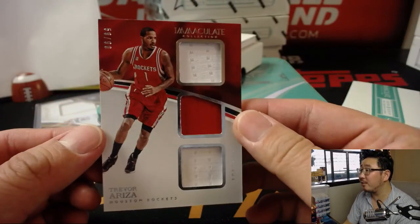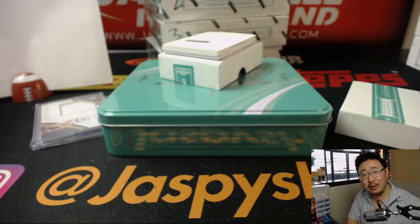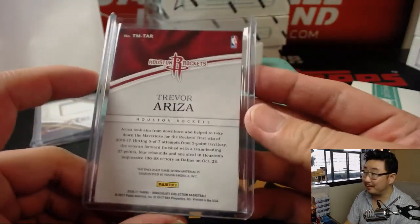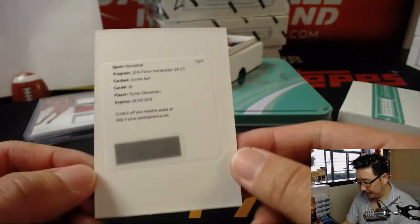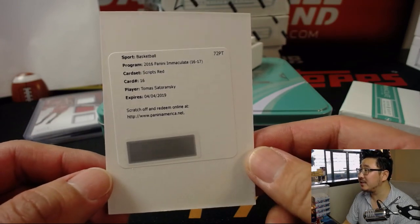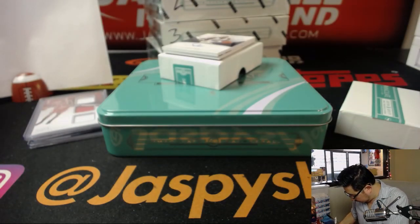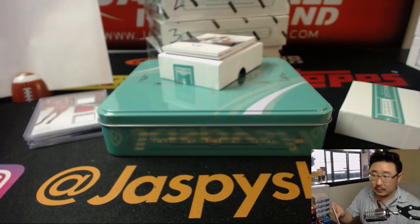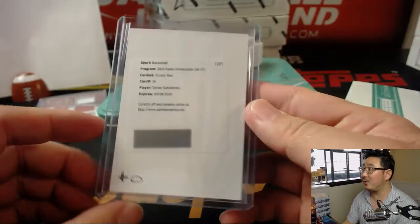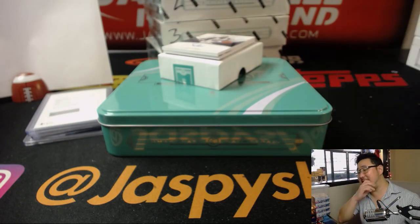Next up is a two-color triple relic, Trevor Ariza, 59 out of 99 for the Rockets — they're playing tonight. Who does everyone have in tonight's game, Warriors or Rockets? Do the Rockets take one in Golden State before they go back home, or do they lose both? That goes to number two, Paul. Scripps red — that's Tomas Satoransky, goes to number zero, Paul. Rory says Golden State. Kip saying with Harden playing less than zero defense. John says Warriors. Everyone's going Warriors, huh? Ty says Sonics.